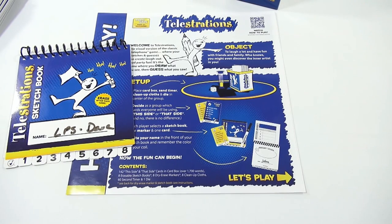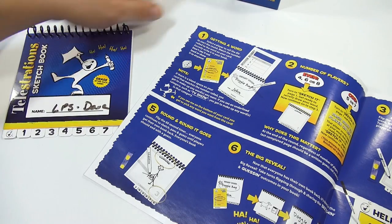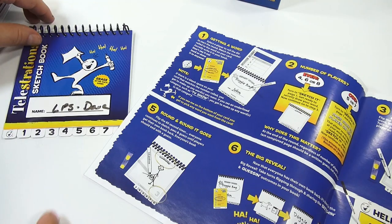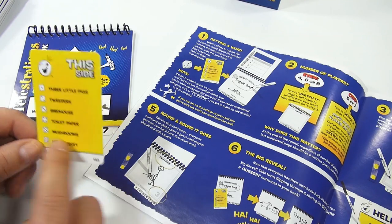Now the fun can begin. Getting a word — select a player to roll the die. That's me. Match the number rolled to the word on your card. I rolled a five. Five — mushrooms. All right.